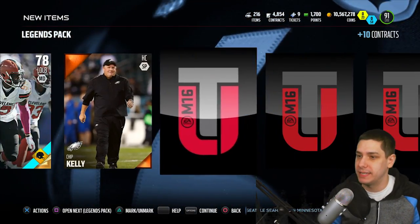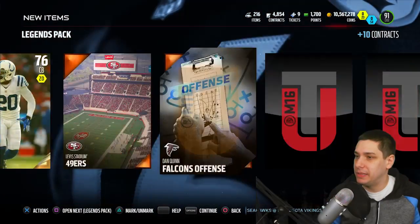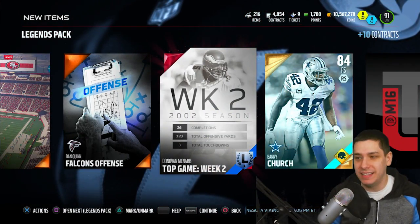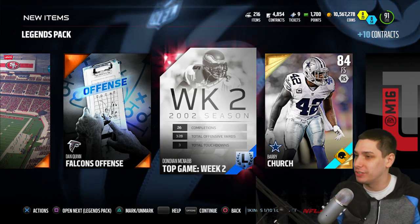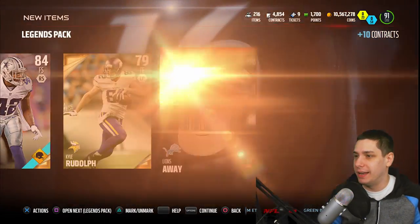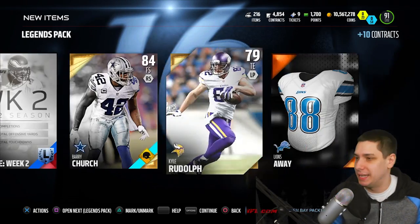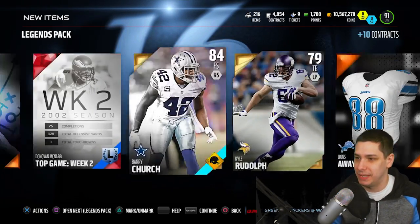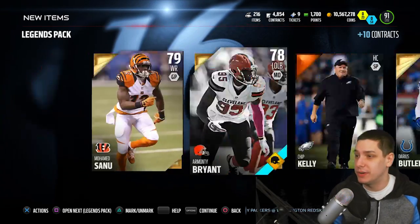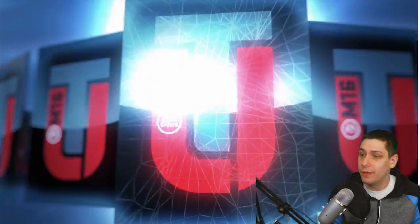Because so many people like to do the sets, those do rise up a little bit in price, or at least in the following days after the Legend Packs come out. Then they usually get even more expensive. We get another Donovan McNabb Collectible — I think this is the exact same one we got out of the first pack. That's not good. We're probably going to sell it anyway — we're probably not going to do any of these Legend sets, to be completely honest. I do have about 10 and a half million coins right now.